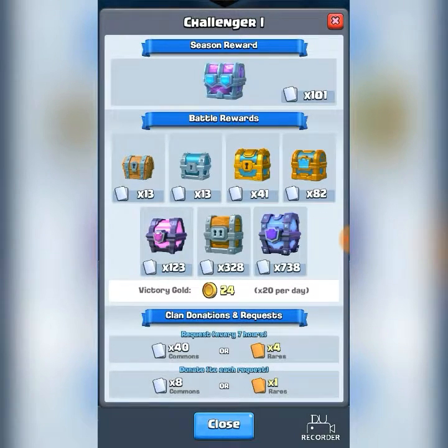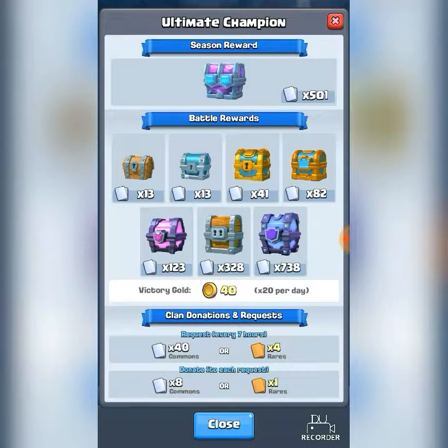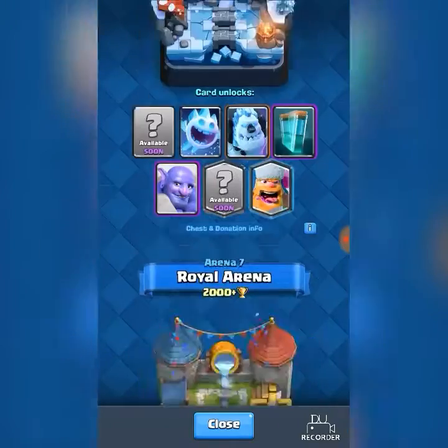Another thing is that in the league you get a season reward — you can see the chest at the top, like two chests that got merged together. At Challenger 1 you get 101 cards, at Challenger 2 you get 151 cards, and as you go higher the card count increases. At Champion you get 501 cards, and you also get a choice between two cards to pick from, which is a really good concept.